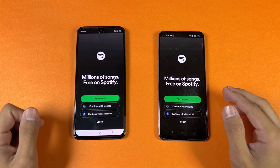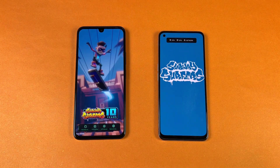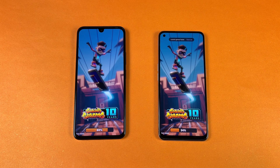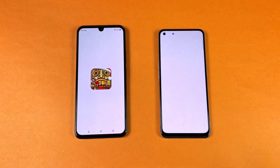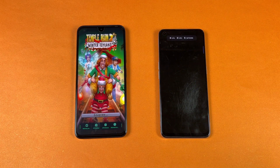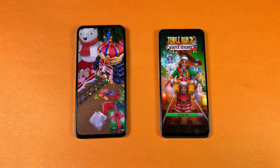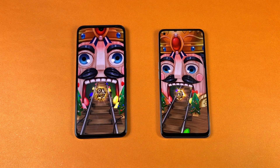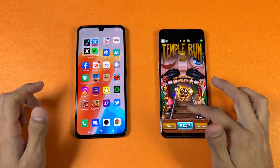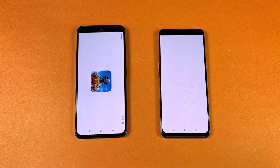Snapchat is similar on both. Spotify is also similar. Super super — it is faster on the 020. Temper N2 is also faster on the 020. Both the 020 and the Realme 9 4G finish loading at similar times overall across these apps.